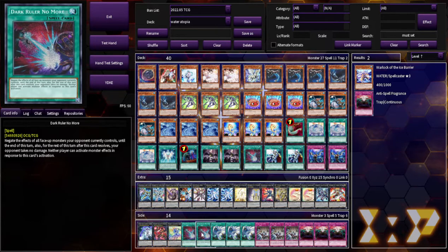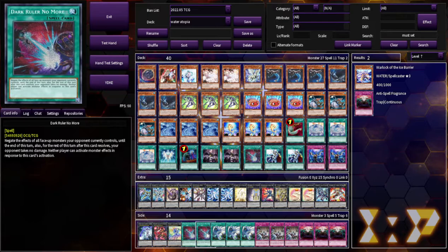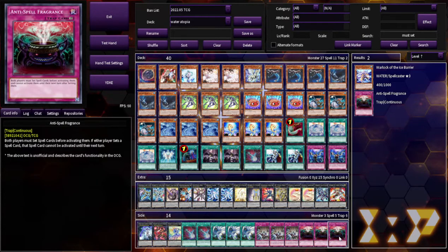A couple of Dark Ruler No More's. You can run maybe another Forbidden Droplets, Twin Twisters, Evenly. The cards you really need to have, in my opinion, are the Dark Ruler No More's and Anti-Spell Fragrance. Because if you're comboing through and you go through the normal Utopia line but you have Anti-Spell Fragrance in hand, I would definitely go for Hard Earth — they would have to set their cards, and then they all get banished. Most going-second board-breaking cards are spell cards, so this is just a crazy combo together. Wouldn't run it in the main obviously, because you have to give yourself a chance to break boards. But I think it's a really good side deck choice, and pretty much every deck is probably playing this in the side right now.